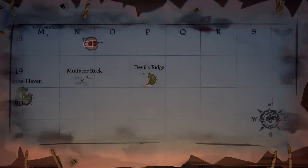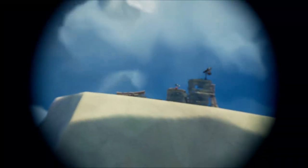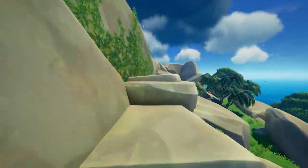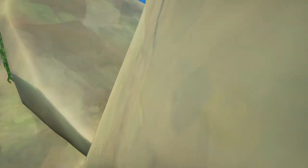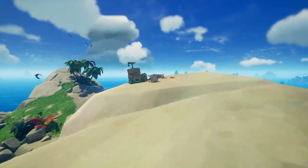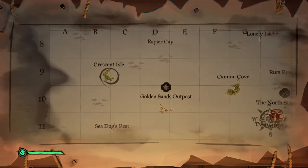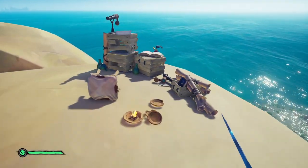The fourth journal is on Devil's Ridge, located on one of the two peaks. And finally, the fifth journal is located on Crescent Isle. Once you arrive, go to the southwest end and you'll find the journal on top of some large rocks.